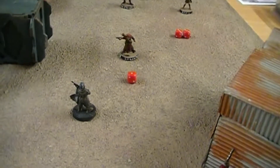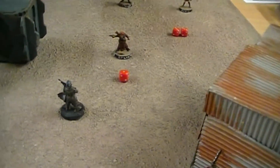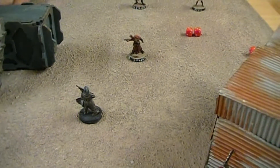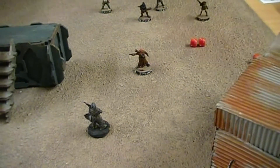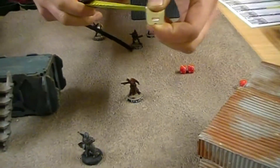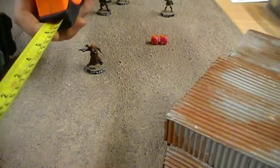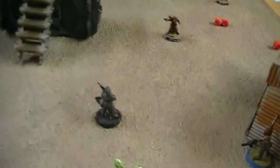He takes his chance and rolls a 1 — that's a miss. This is a demonstration of a free action: because I missed, John can now move away up to three inches as a free dodge. So he's now moved back there.